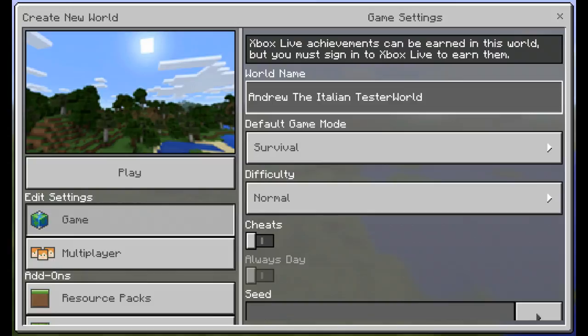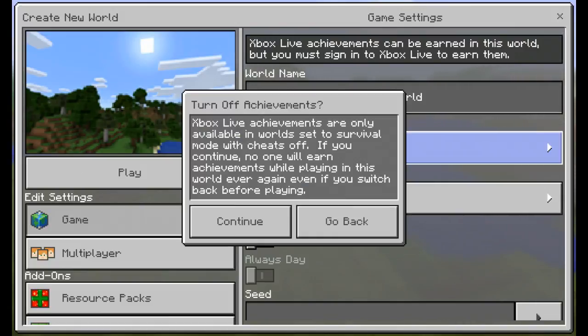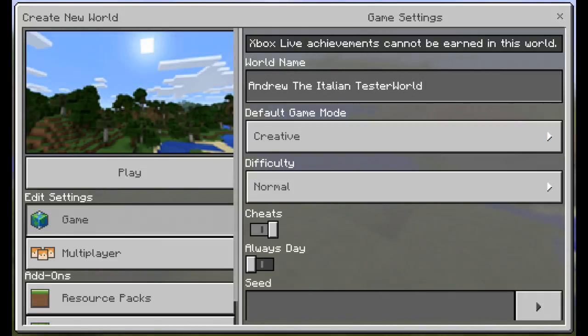So you have the choices here. It says default game mode — this pretty much allows you to choose between survival and creative. When you switch to creative, it says turn off achievement. Creative means you're going to venture out and pretty much build whatever you want. Survival means you're going to venture out and survive against all of the mobs in the area, and build your home base, or maybe live out in the wild and just be your own Tarzan.